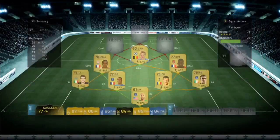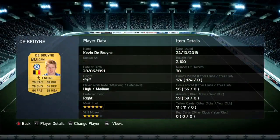In the CM position we have Kevin De Bruyne — 2,100 coins. He is the BPL Draxler. Oh my god: 79 pace, 79 shooting, 80 passing, and 82 dribbling, coupled with 50 heading. He is so good. For 2,100 coins he is the most expensive player in this team but he is outstanding, with five-star weak foot, four-star skill moves, and high/medium work rates.